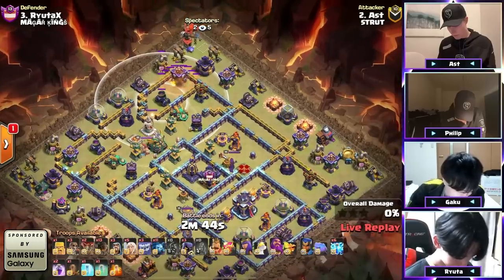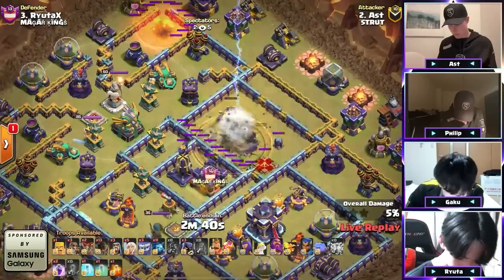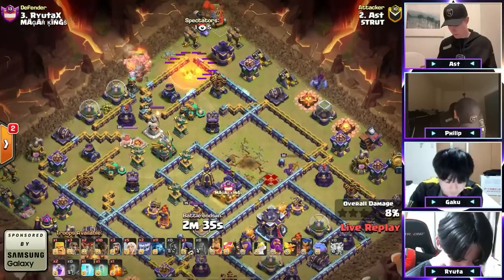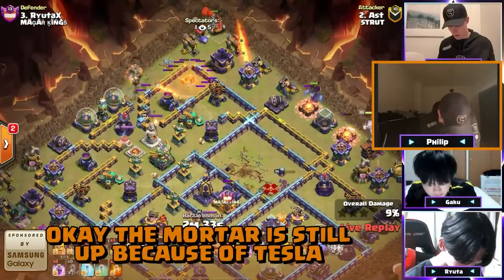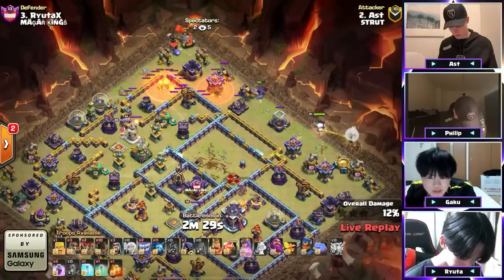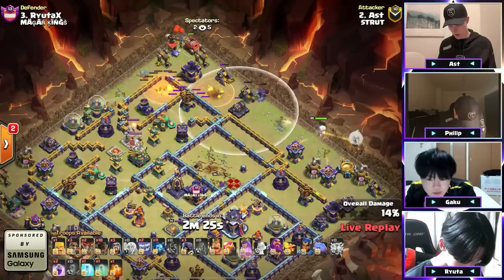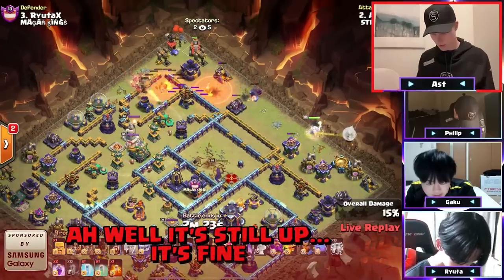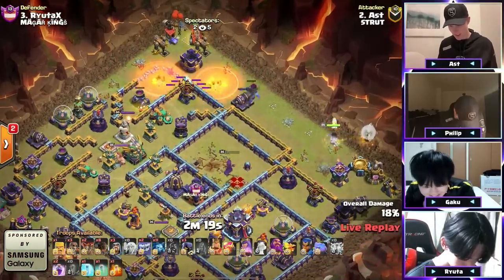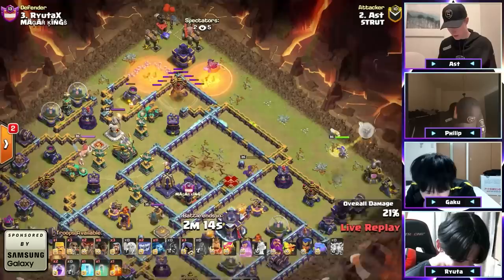There's the lightning — takes out the multi, the X-Bow, and damages the Queen but doesn't take her out. Rockaloons onto the cannon. The mortar is still up because of a Tesla. Rockaloons — it's still up, it doesn't go down, one more hit is needed. Unless the fire spares can touch it — nope, they're not damaging it.